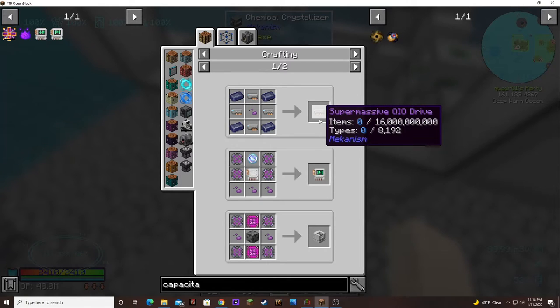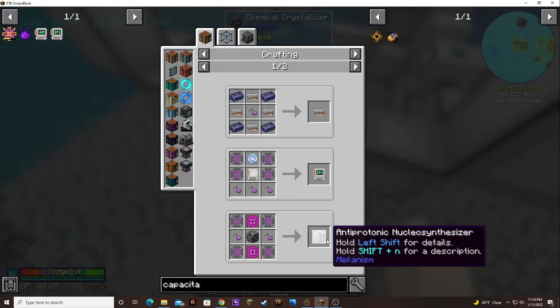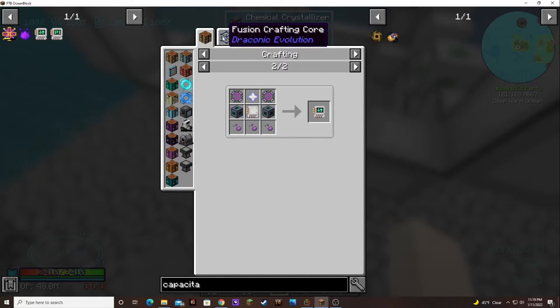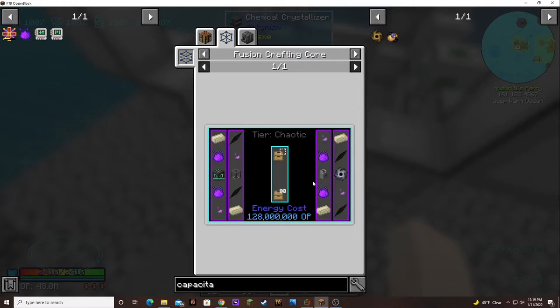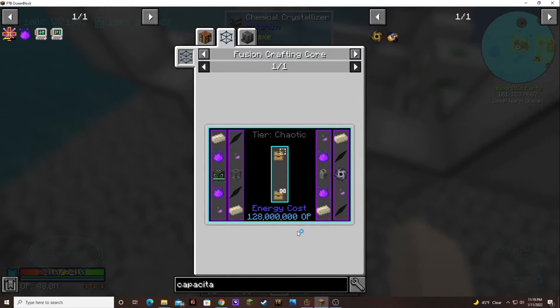The creative storage upgrade takes some animatter pellets too. What is all this animatter used in? We've got QIO drives, teleportation unit, antiprotonic nucleosynthetizer — that's cool — and the gravitational modulation unit. A few recipes take it, but most importantly this guy. So we need at least 10: three, six, and then four. That's a lot of nuclear waste.